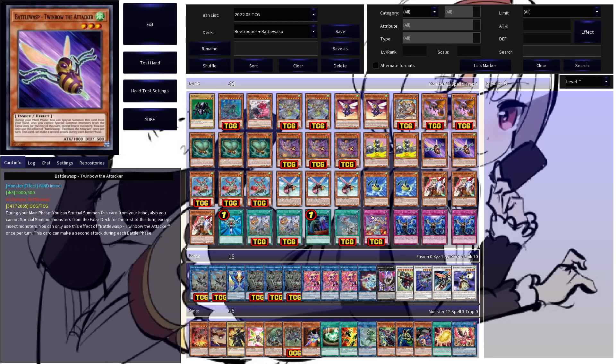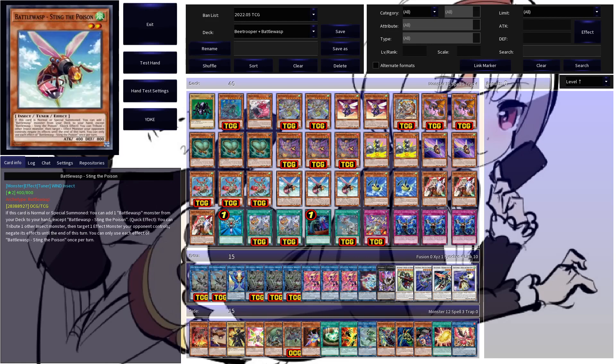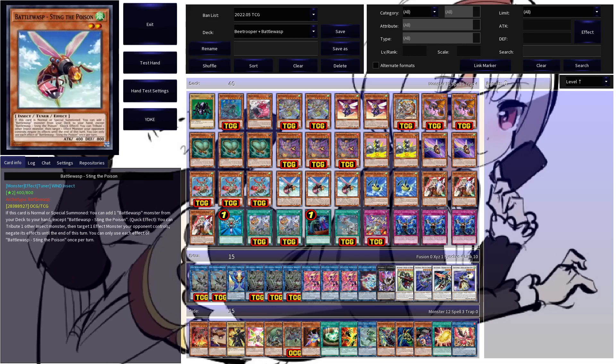Two copies of Twinbow here, just another free extender that can special summon himself. Three copies of B-Trooper Scout Buggy — if this guy hits the field, he special summons another copy of himself from hand, deck, or graveyard, giving you a lovely way to get into your link twos. Similarly, Battle Wasp Sting the Poison: if this guy hits the board, you add a Battle Wasp monster from deck to hand — could be a Pin or a Twinbow, two extenders that can special summon themselves.